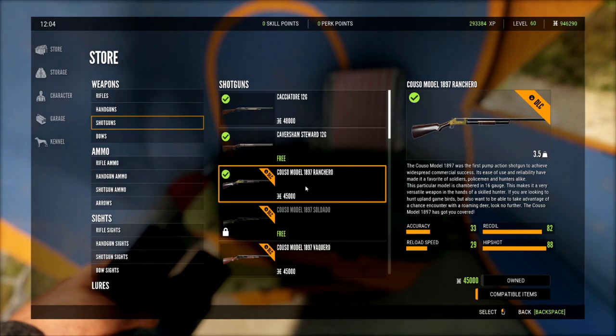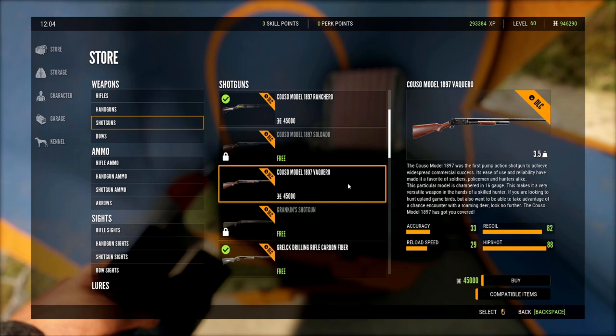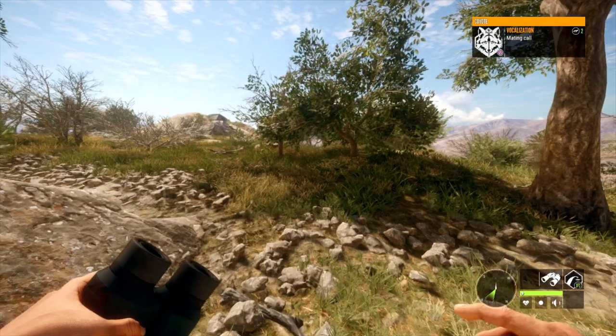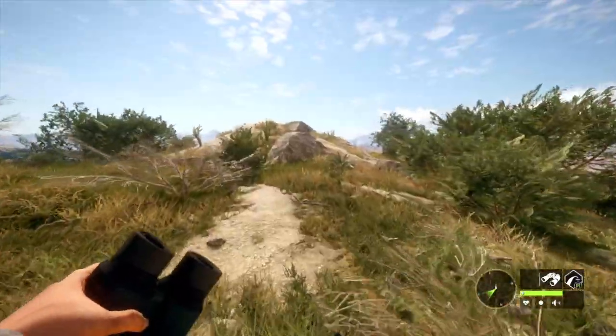The Calso Model 1897 will cost you 45,000. There are three variants: the Ranchero, the Soldado, and the Faquero. The Soldado looks like it has to be unlocked through story missions, which I'll be doing sometime in the future. So there you go — that's the price of the shotgun, those are the stats, and let's go shoot some stuff with it.